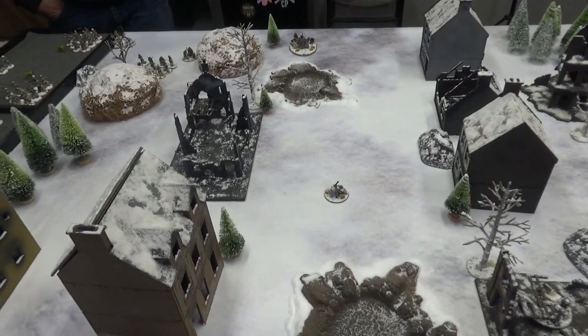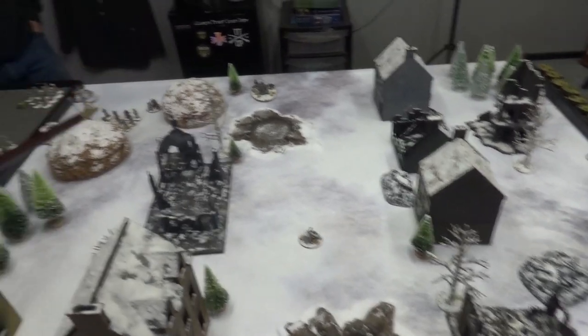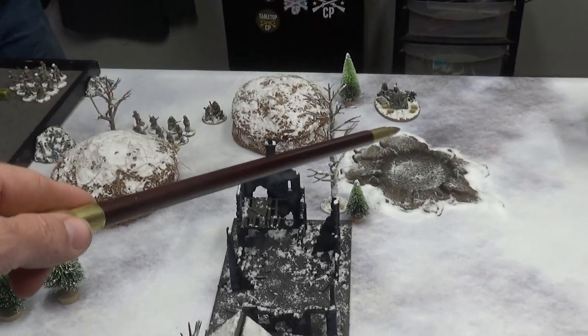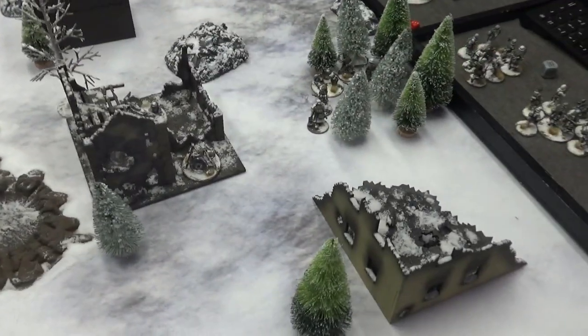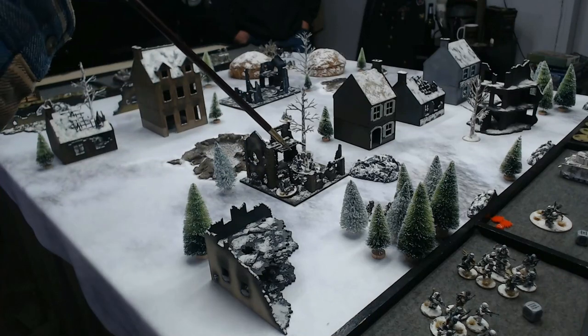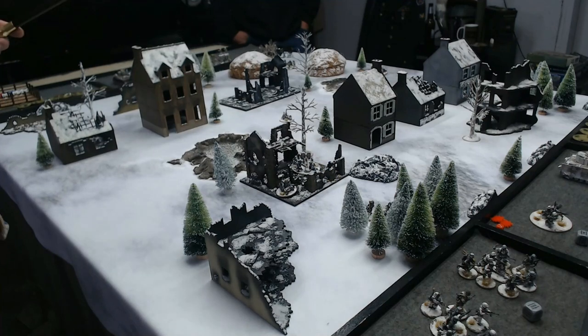Mike is going to be the Americans, deploying in that table quarter. He's put his objective behind that haystack and deployed one infantry squad there and his AT gun along the edge. I'm in this table quarter; my objective is here. I've placed my light howitzer in these ruins and put a squad of infantry in these trees. That'll do it for deployment.